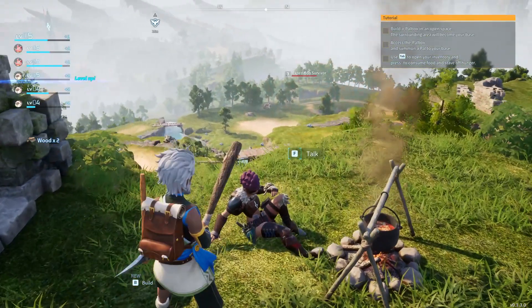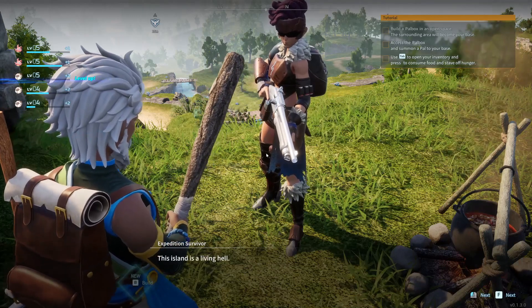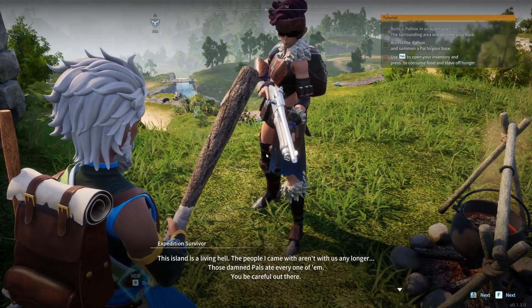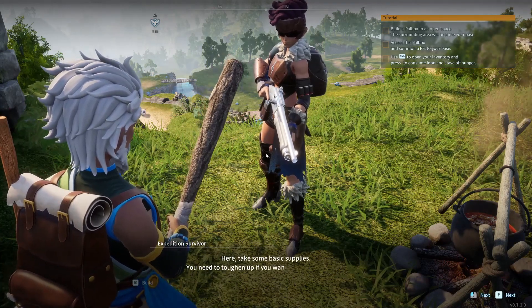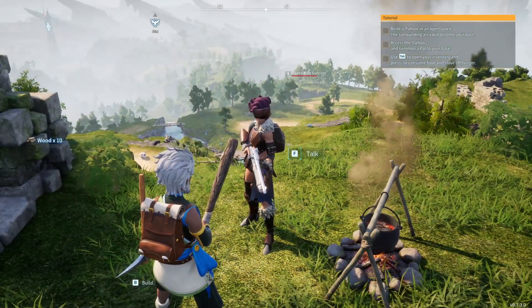She says: 'It's been a while since someone didn't stink of pals up here. This island is a living hell. People came and aren't with us any longer. Those damn pals ate every one of them. Be careful out there.' She then gives us some basic supplies — take some basic supplies, you need to toughen up if you want to survive. And she gives us 10 wood.